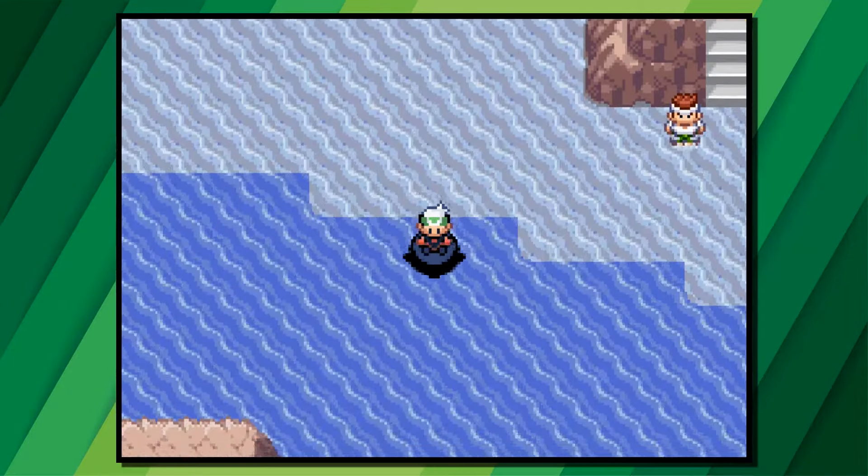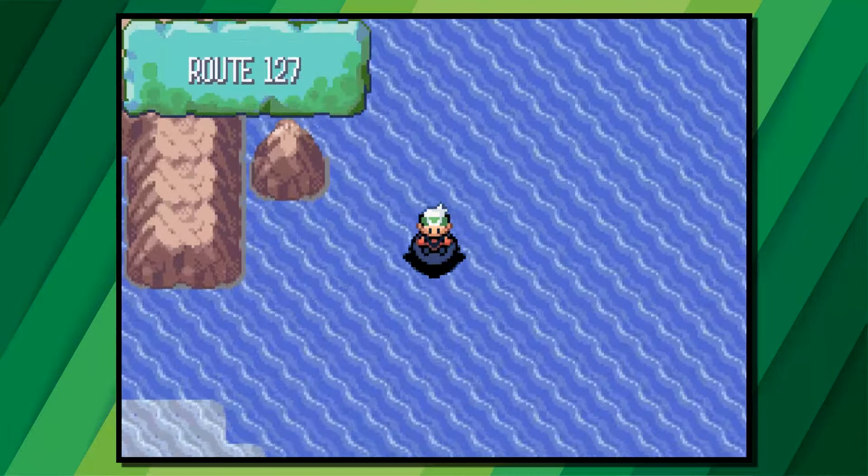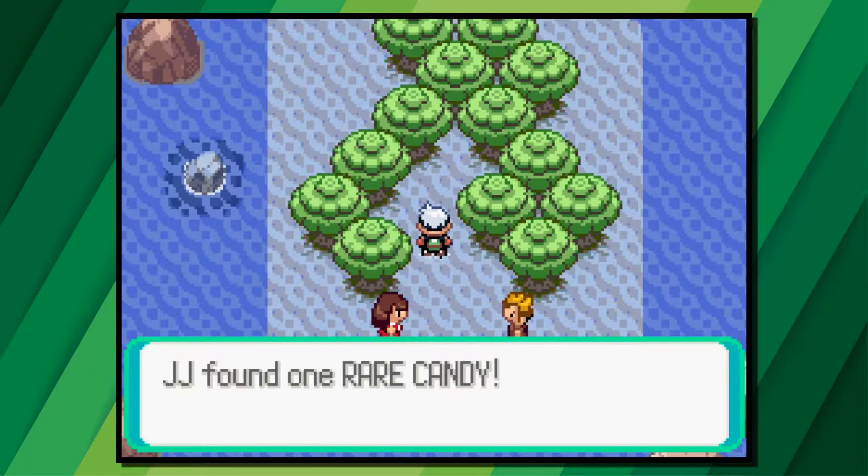Route 127 is south of Mossdeep City. Heading south on this route on the left-hand side you'll see a small island with some trees and two trainers. Between these trainers is a Poke Ball, and in that Poke Ball is a rare candy.